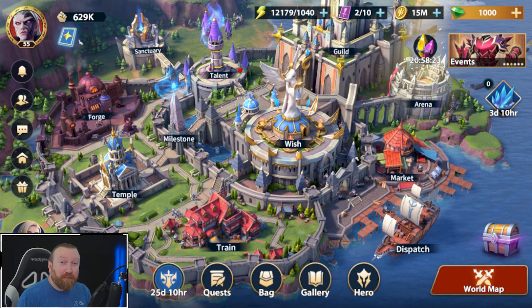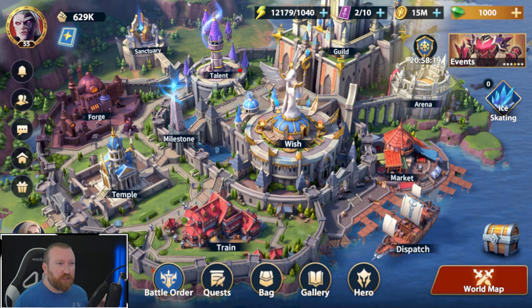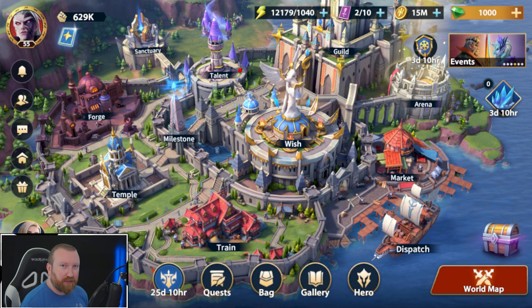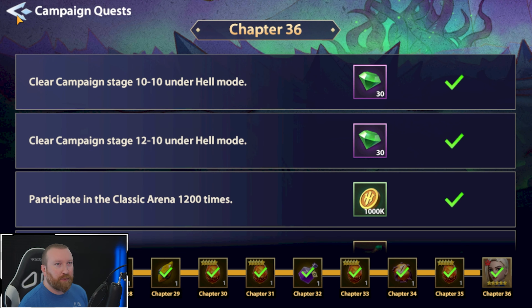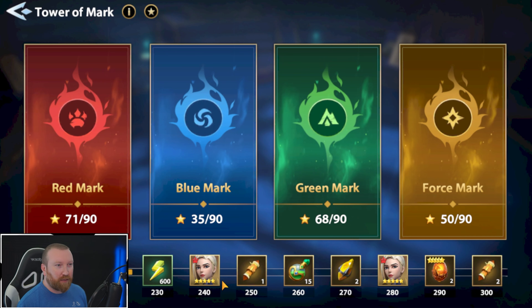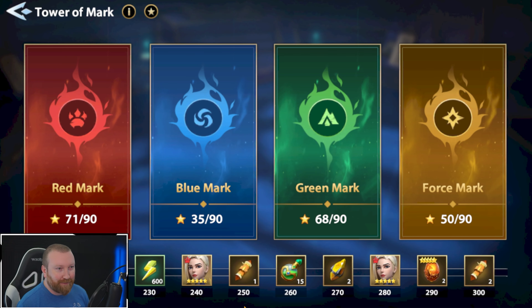What's up guys, BarryGame here back with some more Infinite Magic Raid. Today we're actually going to be doing something that is going to be progressing us in our red mark, even though we're not building a red mark hero. We finished our campaign quest and we have our E1 Catherine now, but what I really want to accomplish is getting at least the E2 for the time being, and then we'll work towards the other copies eventually.